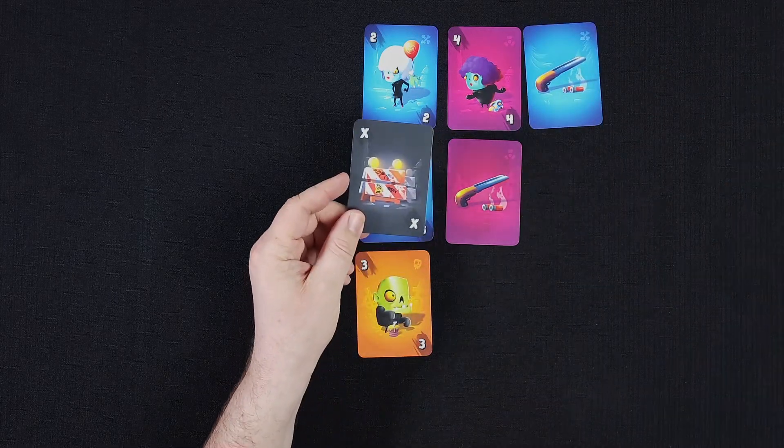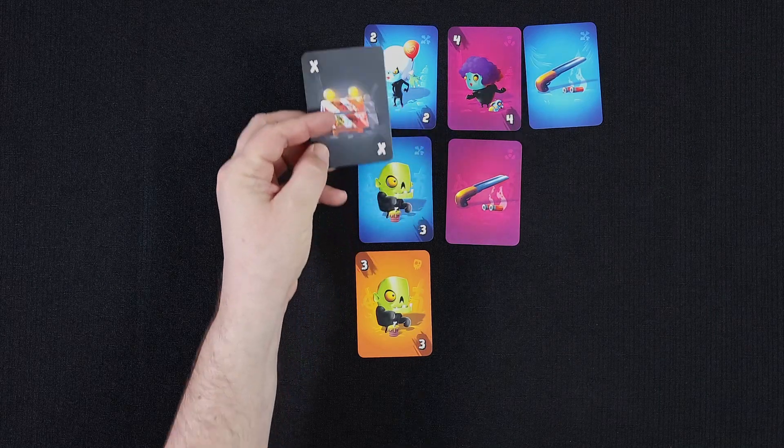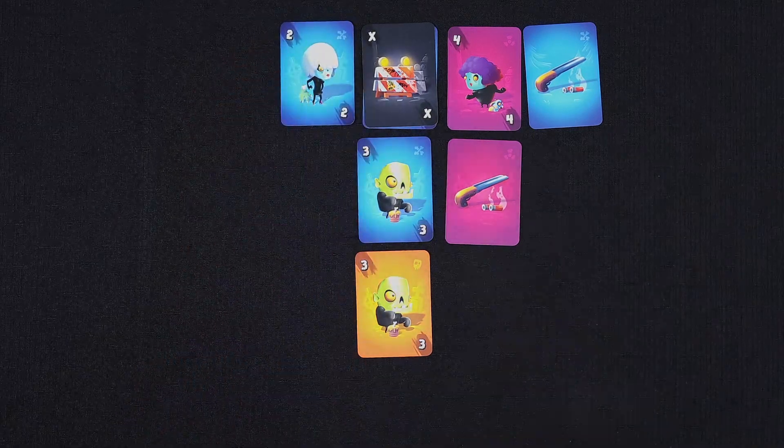Roadblock cards are placed over top of an existing card in the play area, and they essentially nullify that card, including the color. So by covering a card, you could place another card of the same color or number next to it, since that original card technically doesn't exist.